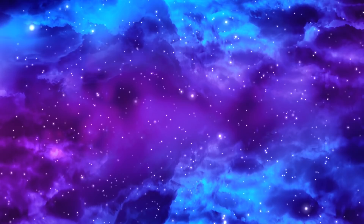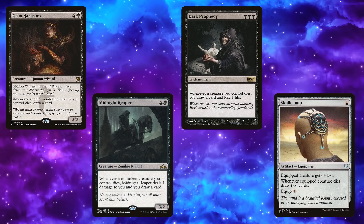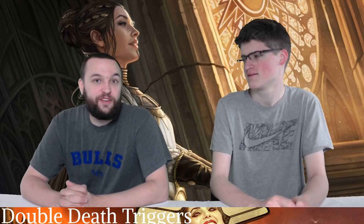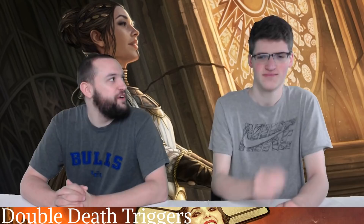The four cards that make you draw cards when creatures die are Grim Haruspex, Midnight Reaper, Dark Prophecy, and Skullclamp. Skullclamp is insane — draw four with Teysa. Dark Prophecy is also cool. These are really good because you're doubling the death trigger, so you're gonna get this happen twice every single time. I wouldn't put Dark Prophecy in many decks but in a deck where it says 'draw two whenever a creature dies,' absolutely. Make sure you have one of these out if you're thinking about going off — you can't go off if you're not drawing cards.